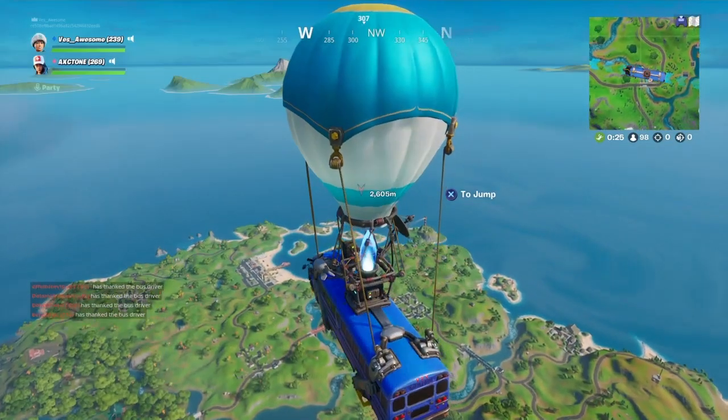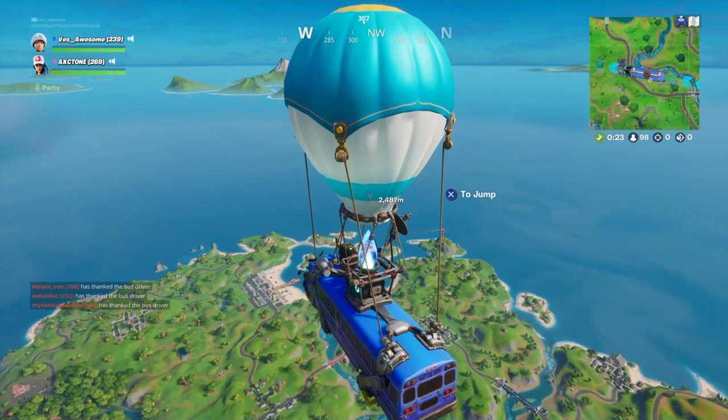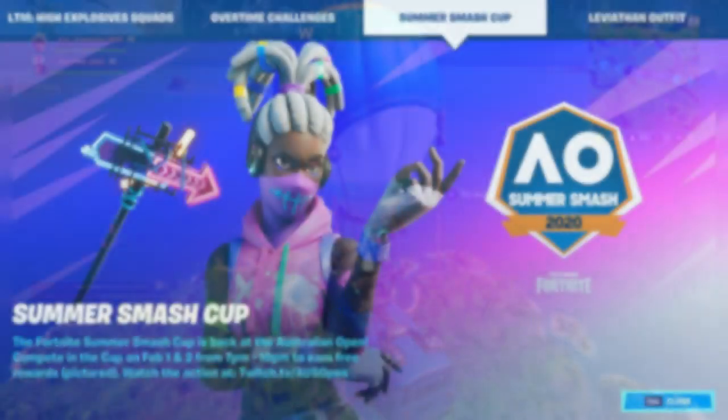This skin and its set are part of an event called the Summer Smash Cup. The description says: the Fortnite Summer Smash Cup is back at the Australian Open. Compete in the cup on February 1st and 2nd from 7pm to 10pm to earn free rewards — those rewards are a pickaxe and a skin.